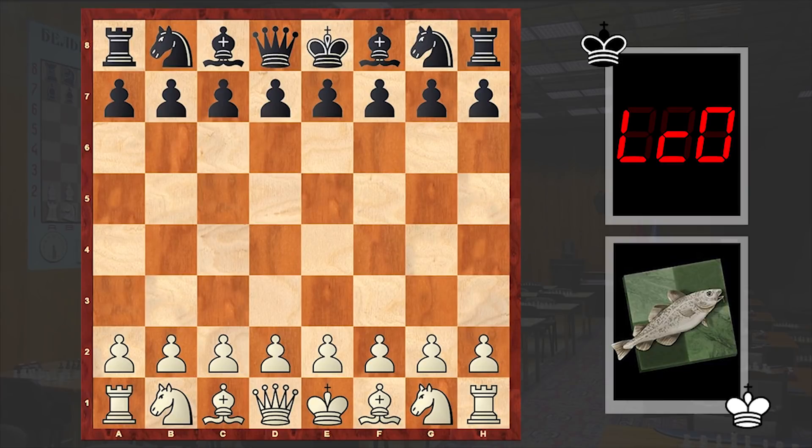Hello chess lovers, Sonen here and in this video we are going to take a look at an aggressive attacking game played by open source chess engine Stockfish against neural network based chess engine Lila Chess Zero. This game is from the Top Chess Engine Championship Season 15, played in 2019. Stockfish is playing with the white pieces and opened up with e4.